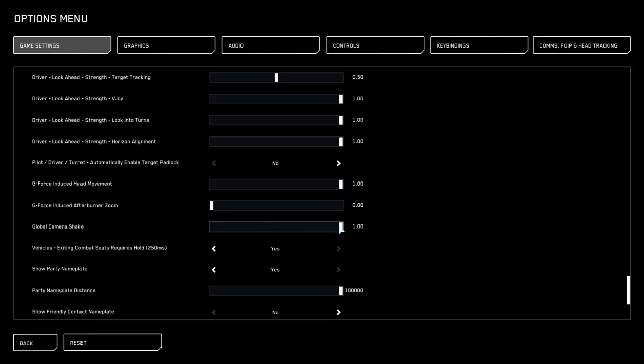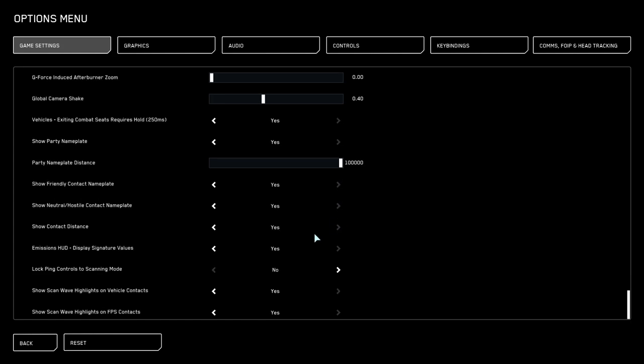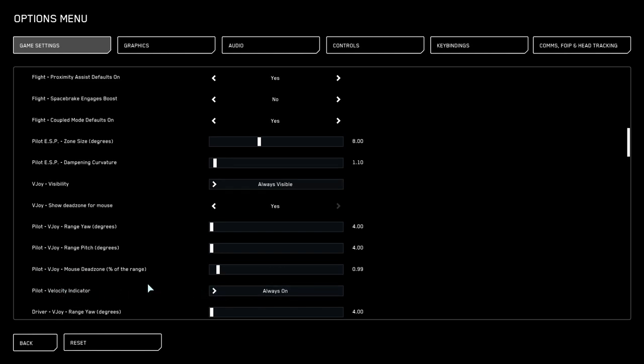Global camera shake — sometimes when you're in a hurricane or something, this will make your screen rattle like mad. You can take this one down if you like. Then we're into nameplates. I usually turn these on — I want to see the nameplates and know their contact distance. The missions heads up display is important too: it shows you your IR, your cross section, and your EM, which is really helpful especially if you're flying advanced ships like the Eclipse. It lets you know what distance you can be locked from. Also, the pilot velocity indicator wants to be always on — I'll explain why later.